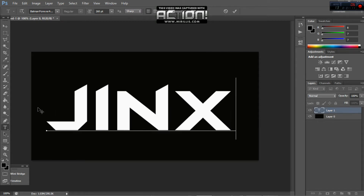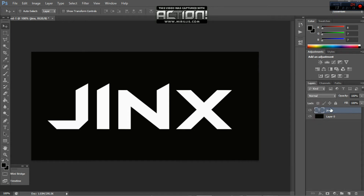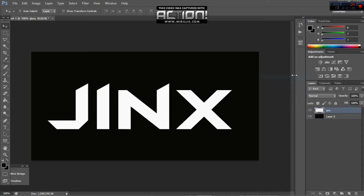Position it right. After you've done that, you want to right-click on the text layer and click Rasterize Text. This is very important that you do that.